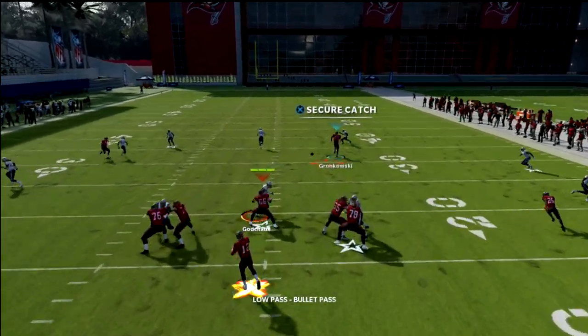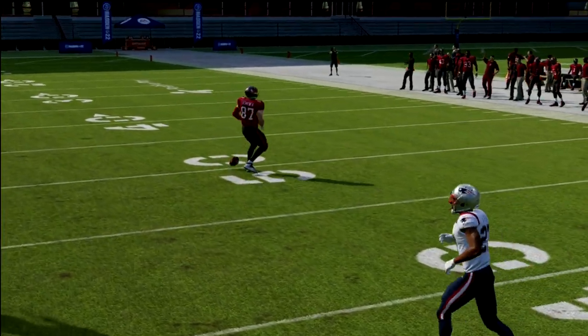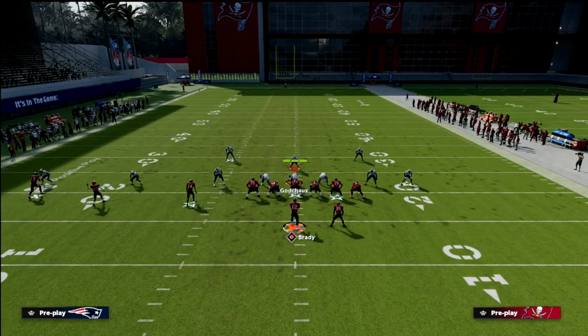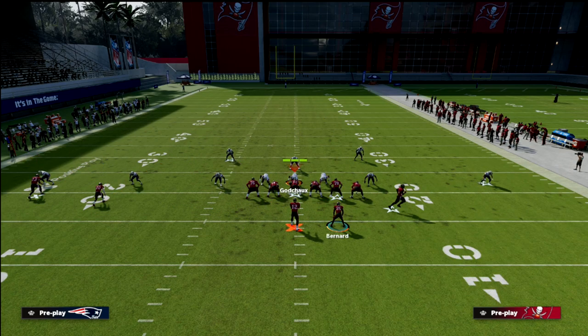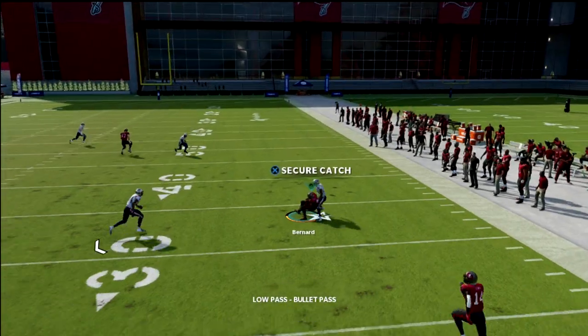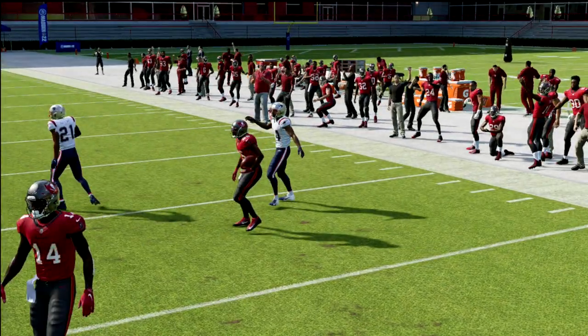That tight end is open — low ball that tight end, and don't sleep on that. It's a really good read that you need to make them respect. The low ball to the tight end is something you need to make them have to respect. If they're playing good User D with two vertical hooks, you'll notice the vertical hook actually doesn't really cover the wheel route to the back — you can still hit that wheel even if they have a vertical hook over there.